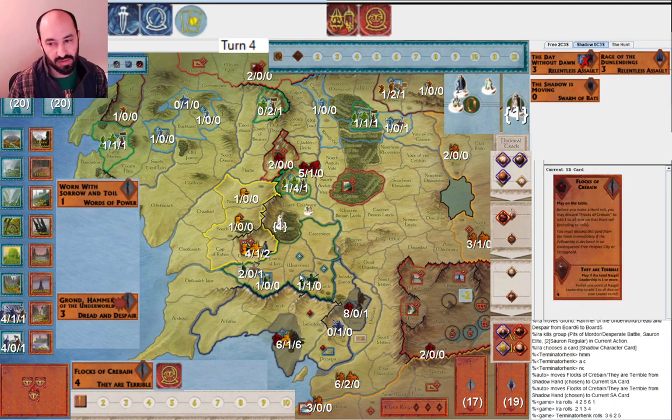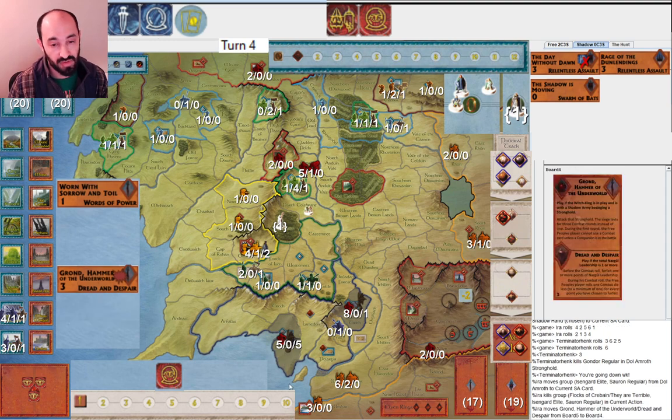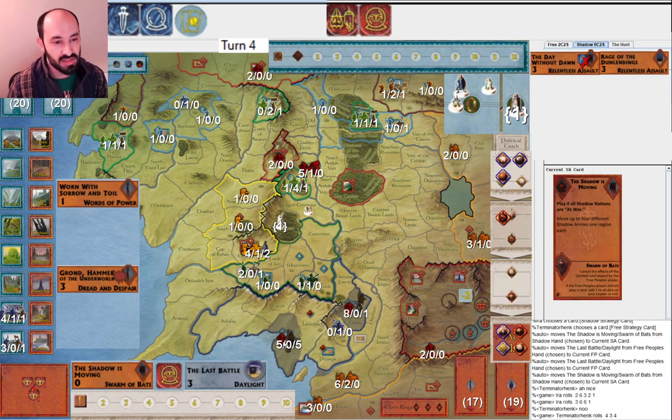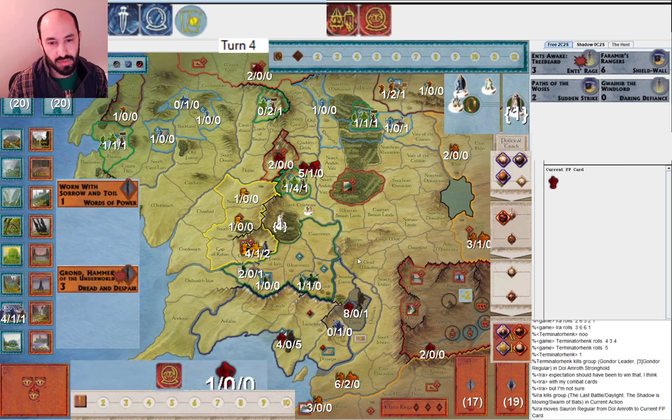I only get one hit - a little below expectation - and my opponent gets three. Now I only have one more round of combat. Definitely not looking great for this combat but I'm going to keep going. I get one free press again, so I might as well try. I play Swarm of Bats because if they have some combat card it'll cancel it, and I get plus one to my leadership roll if they don't play any combat cards. I play Swarm of Bats and then get lucky to roll three sixes - that army is defeated. They didn't have Corsair's Ships. I think the expectation was I would win that battle given I had three cards to play and was willing to play them.